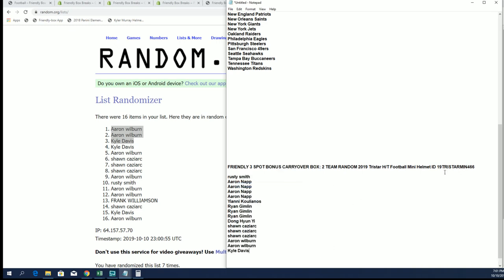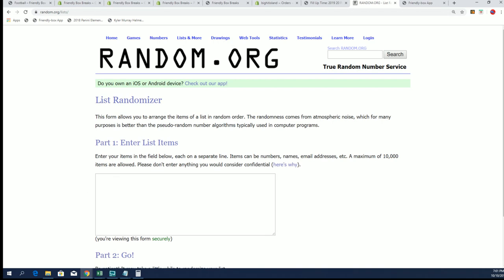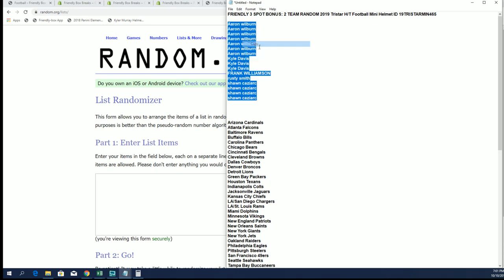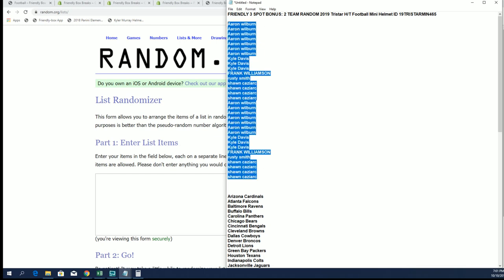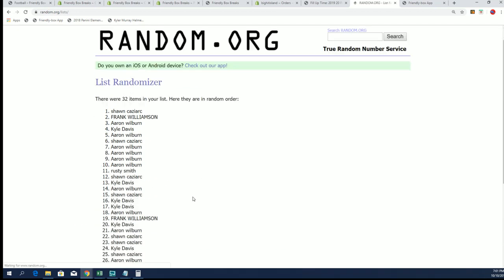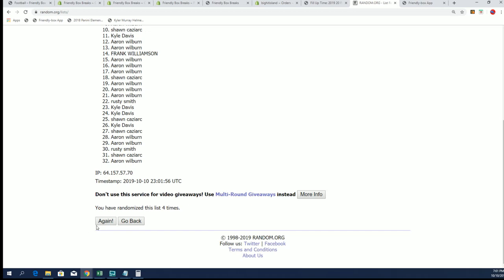Good luck in break 466 coming up. Now we have our winners for the bonus spots — let's get to the box break. Starting up the owner name random, seven times through for the owner names. We'll have the names jumbled up really good, then we're going to randomize the teams as well and stack the lists side by side. That's how you get your team in the break — good luck.